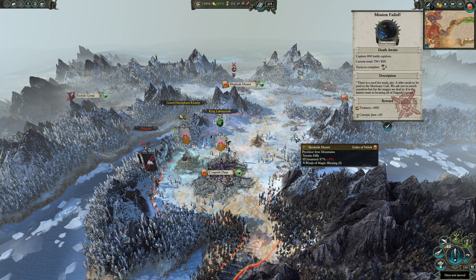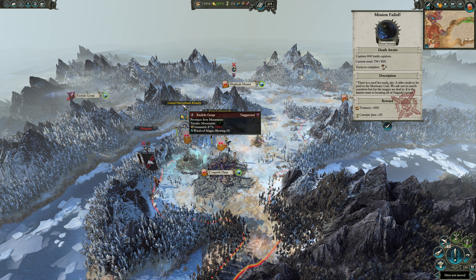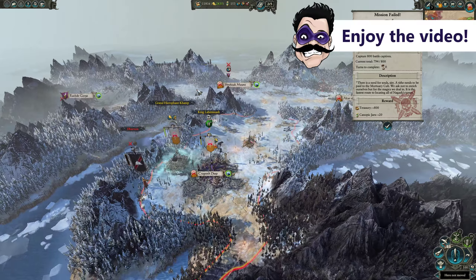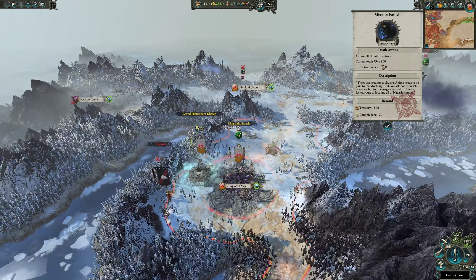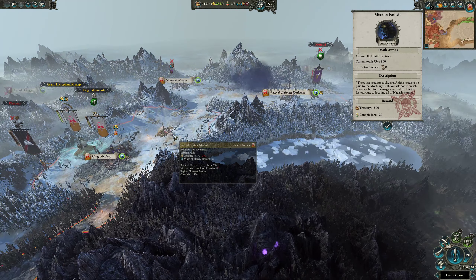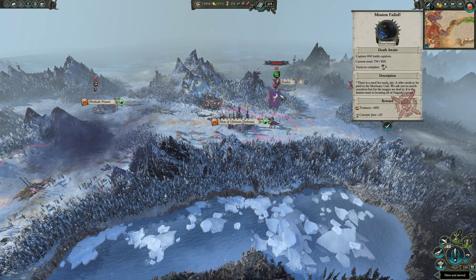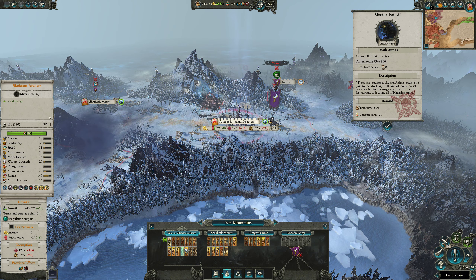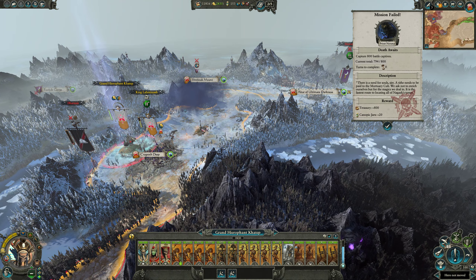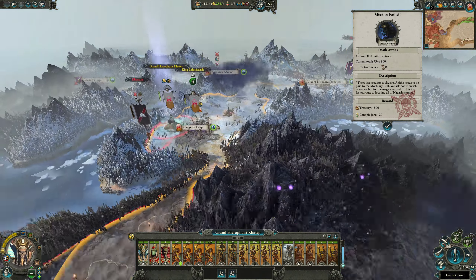Hello everybody, welcome back to our legendary Tomb Kings playthrough with Grand Hierophant Khatep. Today I'd like to complete this province - we're missing the settlement up here, Rack do Gorge. We also have Morathi coming in towards the Altar of Ultimate Darkness, so she may take that. We don't have much of a garrison there, so even if we take Katep and go into a forced march, we can't stop them.